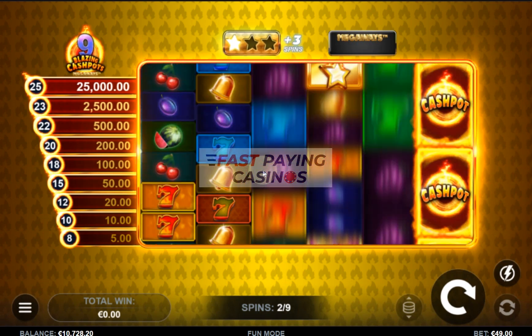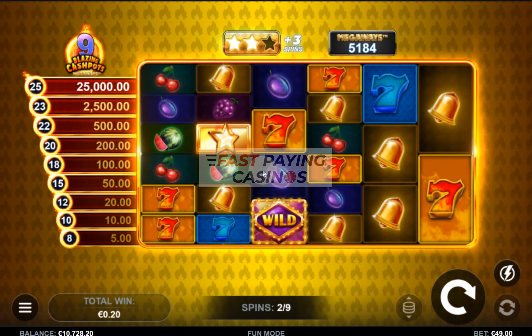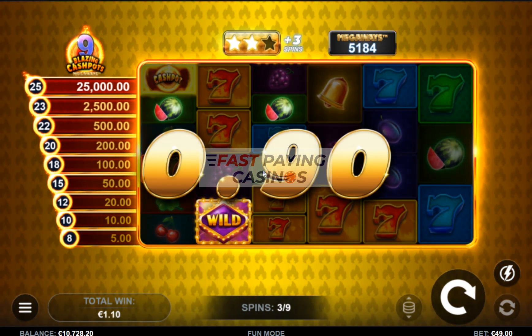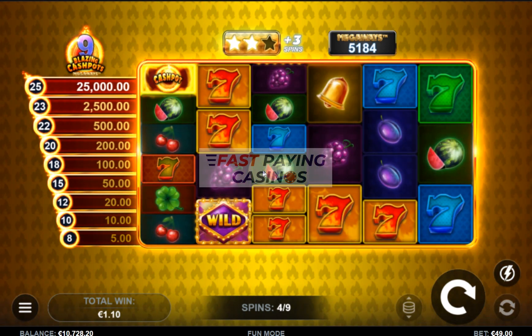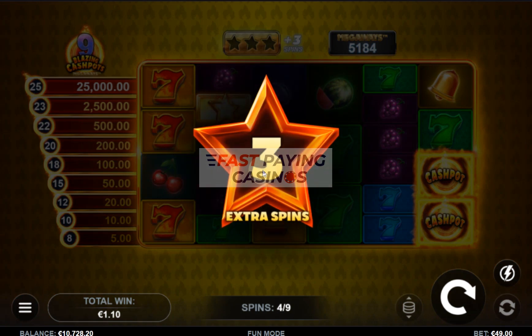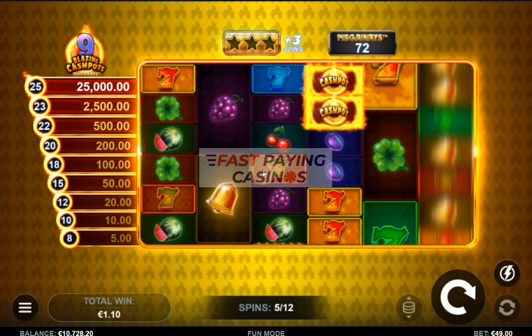That's the scatter, which you need three of to get three extra spins. As you can see, the static jackpots are the same as in the base game.